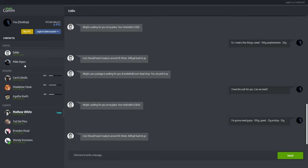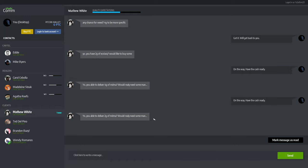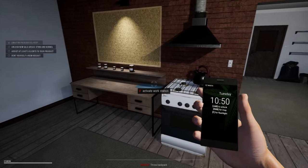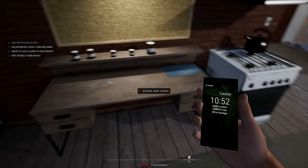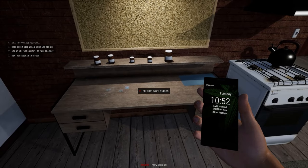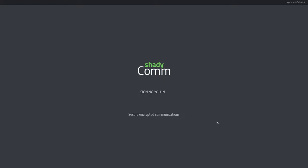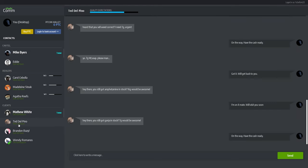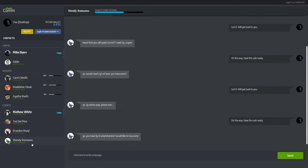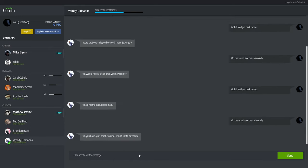I've got a stash coming - I'm waiting on a package delivery. I still have to addict clients and then we just gotta get moving. Three grams amphetamine, four grams - okay. I could probably do these two orders.